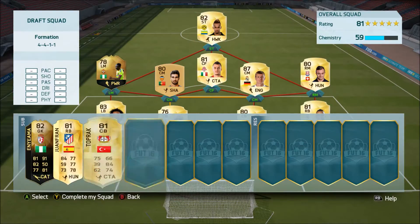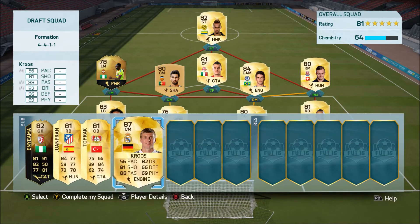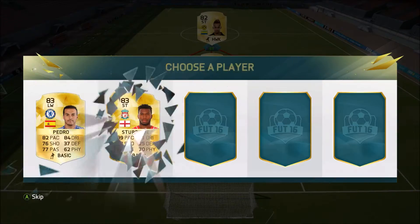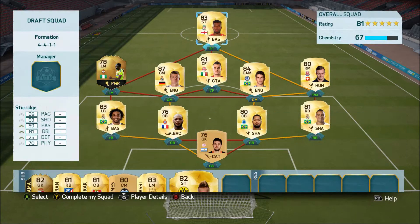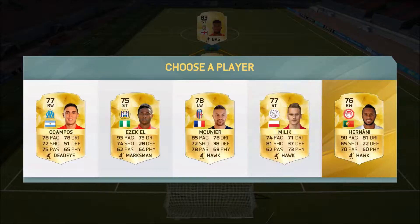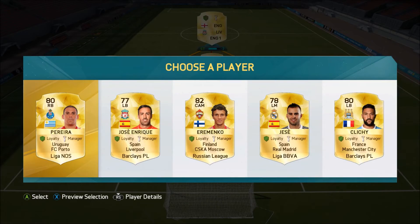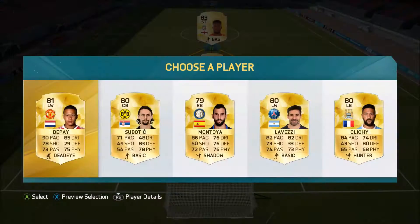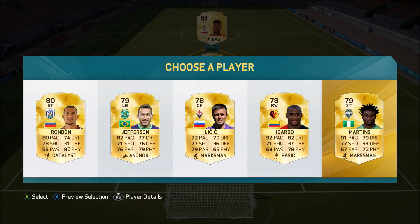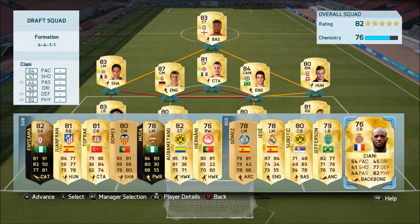That's the fun part about Fut Draft - you never know the players you're gonna get and you have to think about the connections. Do I go with the best players or do I choose chemistry? The squad started turning into more of a BPL team - BPL and Liga BBVA with a little Brazilian flair. We got Hesse Rodriguez in the reserves, and the last pick was a Brazilian center back from Liga BBVA.